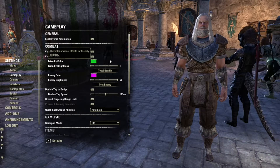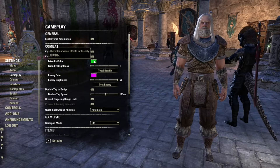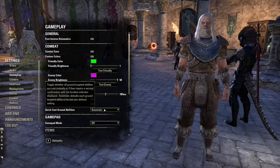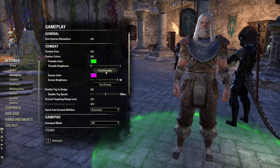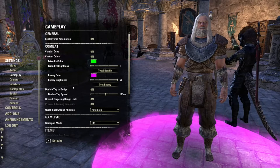Actually, last night everything was on default settings and I was stepping in a lot of stuff. The friendly color really depends on your choice. That's probably enough — I really want to make sure the enemy fire stands out.